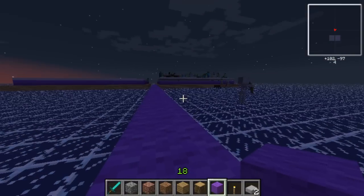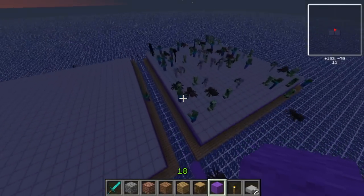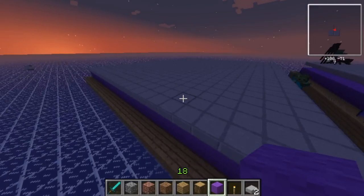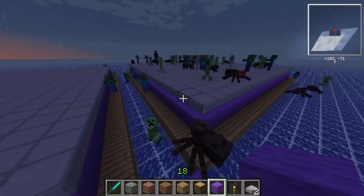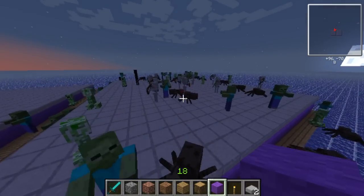Now that the sun's rising, I can go ahead and come to my conclusion, which is a pretty easy conclusion to make. As you can see, a ton of mobs spawned on the full-up half blocks, and nothing spawned on top of the half-up half blocks. Therefore, half blocks can still prevent mobs from spawning — and if you put half blocks like this, then you're going to end up with this.